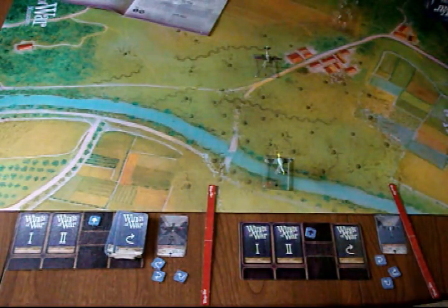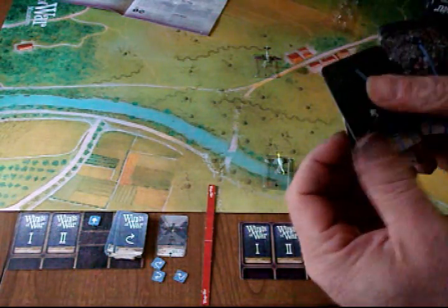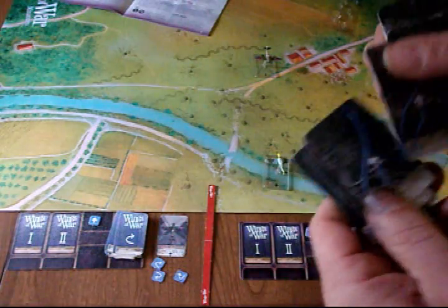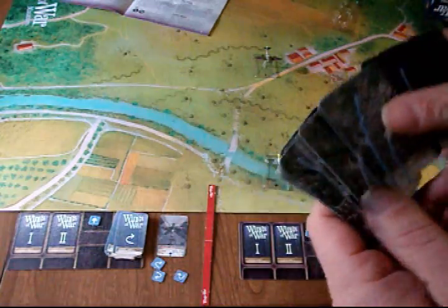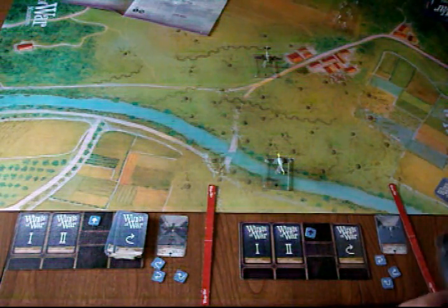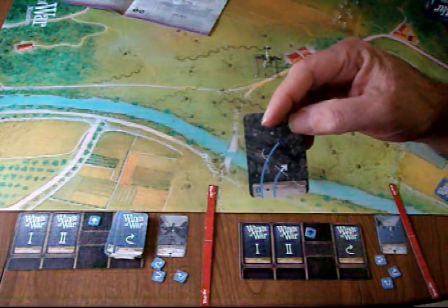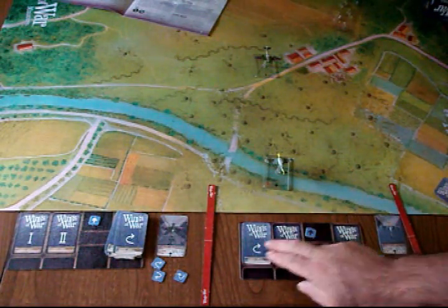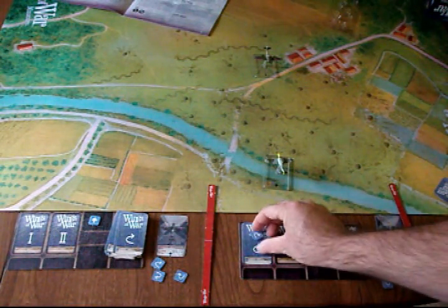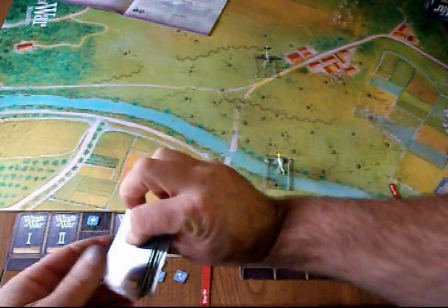So once you set the speed, there's only a few things at the start of the game. If you look on the cards, there are arrows to the right and to the left. There are a few cards you're not allowed to start the game with: one is with a star on it, and the other is the arrow that's pointing down — which is that one. Later on we'll discuss what those are, but for now just understand you can't start the game with any of those maneuvers. So in this case, I'll use this card, which I don't show my opponent. I put it down, and then I can actually change speed, or if I put a blank chip down, keep going the same speed. Once that person does that, all these maneuvers happen at the same time.